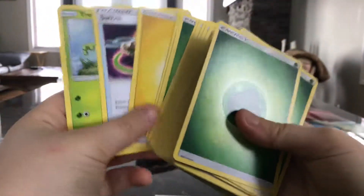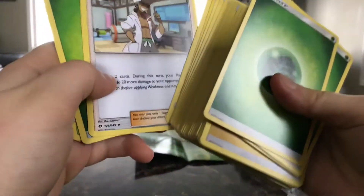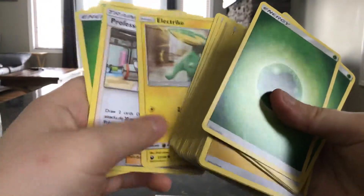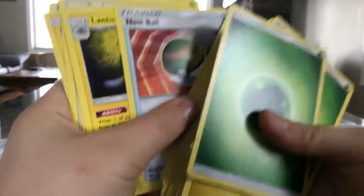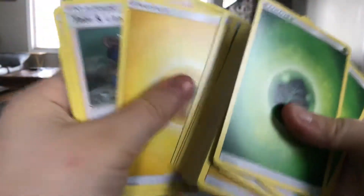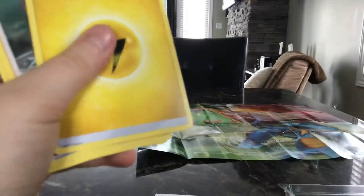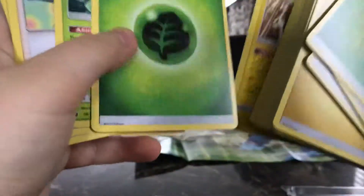Let's get on with the actual deck. So we got Trico, Switch, Lightning Energy, Grovyle Energy, Professor Kukui, Electric, Fur Fur, Lightning Energy, Lantern, Nest Ball, Abomasnow which is good, Tate and Liza, Lightning Energy, Chinchou, Timer Ball, Grass Energy, Copycat, Sceptile, Grass Energy.